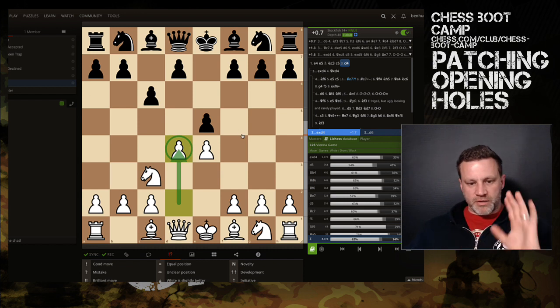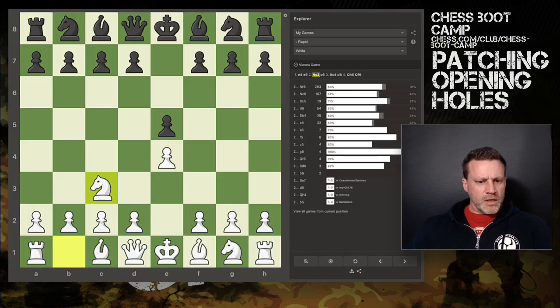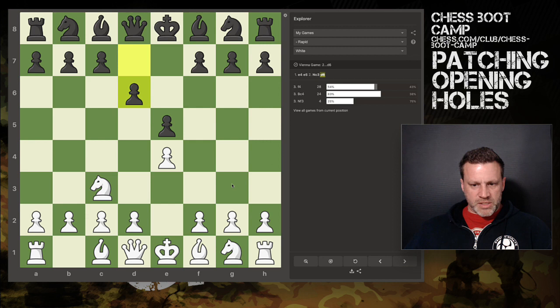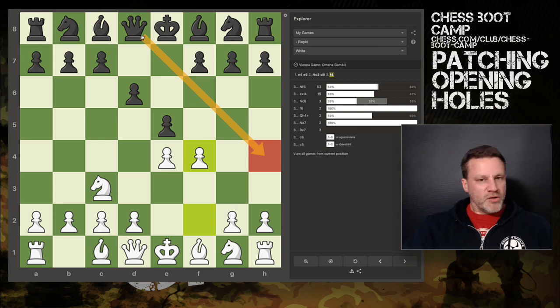Just little tips there — please feel free to jump on Lichess, use these studies, nick them to your heart's content, make copies if you like. And there are a few holes in the Omaha Gambit that I know I need to plug in my own play. In rapid — which is what matters to me — Black does quite well, for example Queen h4 check is an interesting one. Go back over your history, find the holes, patch them up, and move on.